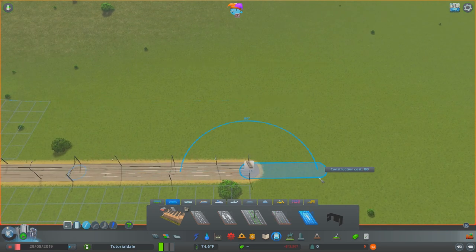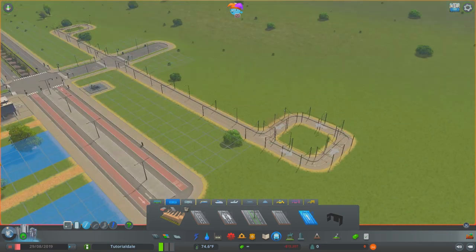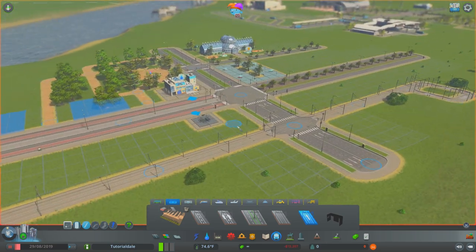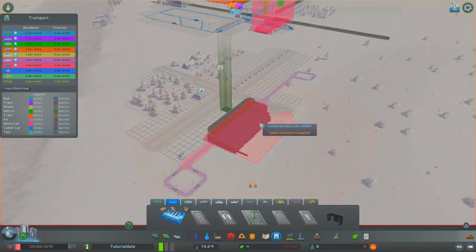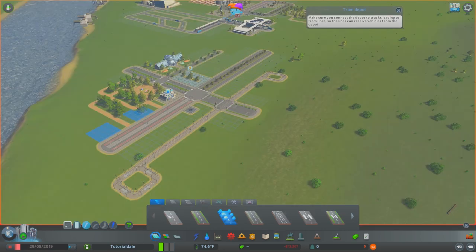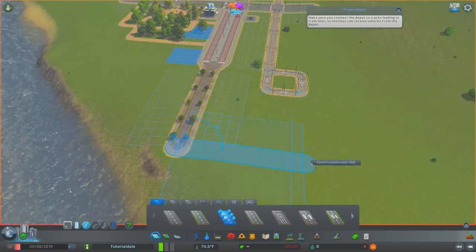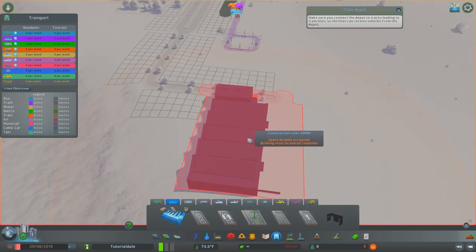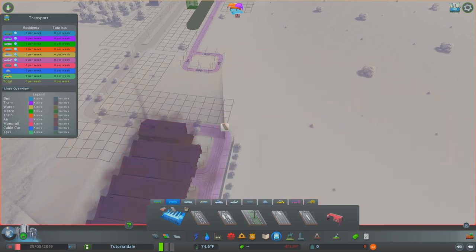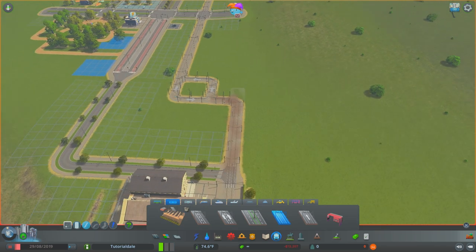You can imagine that this point where we're building now would go off and bring people into your downtown and drop them off here. We're going to go ahead and drop in a little tram station somewhere - you guys don't need to build this bit, this is purely just so we can have some trams coming and going through this part of town.